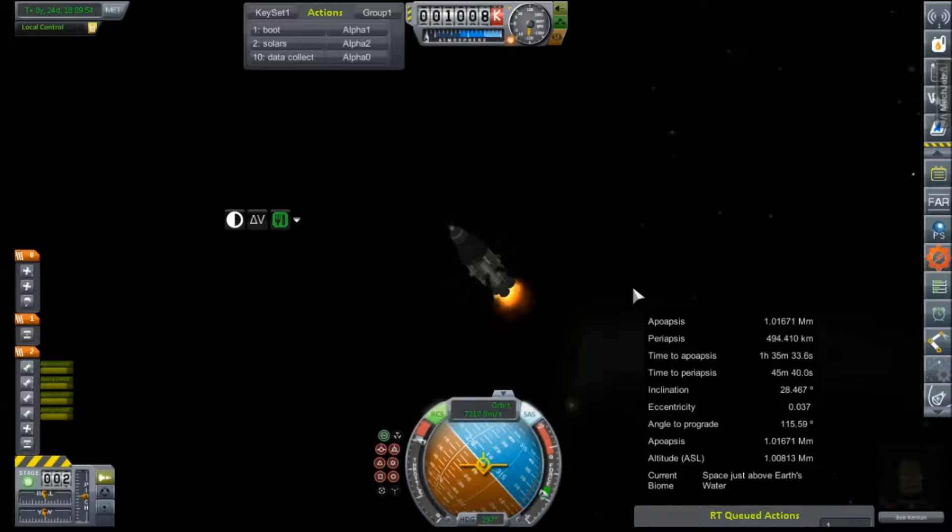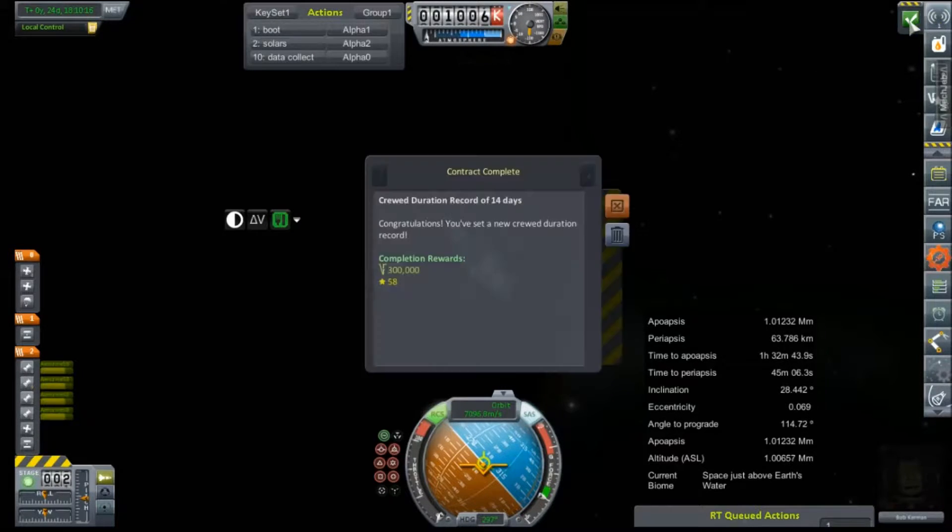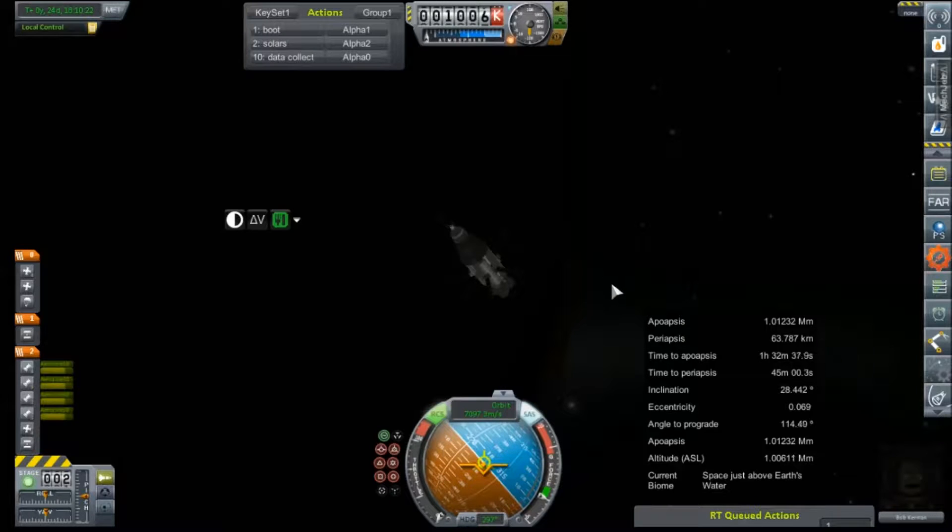Oh, electric charge — that's what I forgot to transfer over. Either way, we'll handle that in just a bit. Let's get him de-orbited first. 63 — I hope that's not too low. We did get a couple of contracts completed: 300 grand, saying 14 days in orbit. That's pretty awesome.